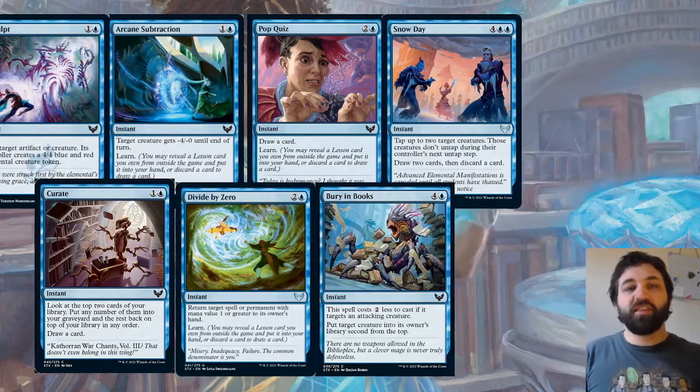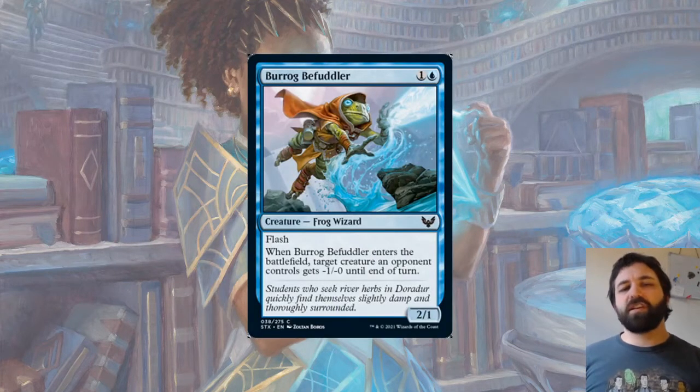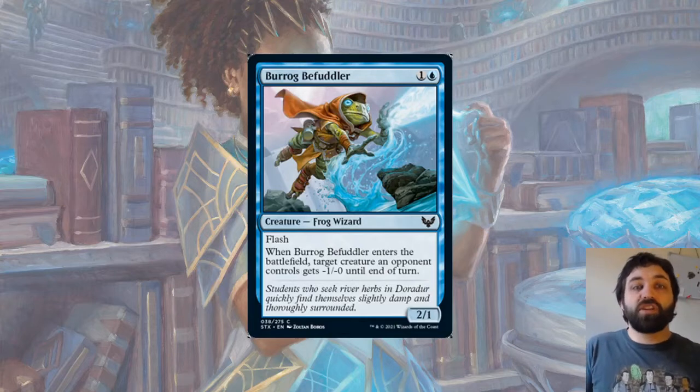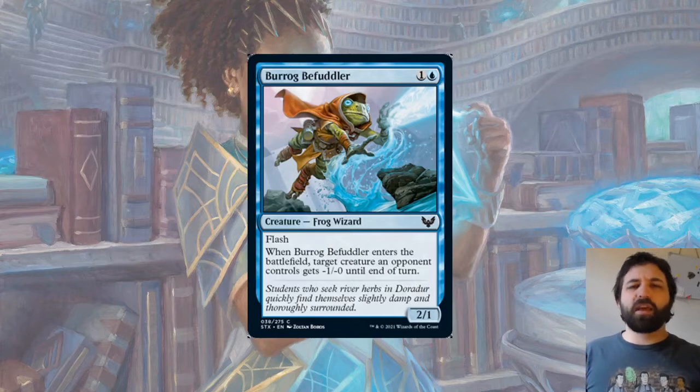We only have one flash creature in the whole set: Burrog Befuddler, one blue for a 2/1 with flash. When it enters the battlefield, target creature an opponent controls gets minus one, minus one until end of turn. We saw a similar card do very well in Zendikar Rising with the Rogue deck, but not do much in Kaldheim. So Burrog Befuddler could see play — having two power might tip it over the edge — but I could easily see a case where it doesn't see a huge amount of play.